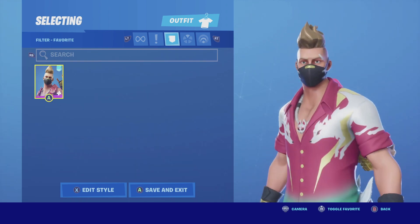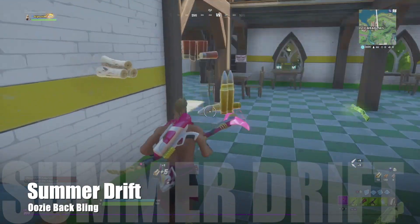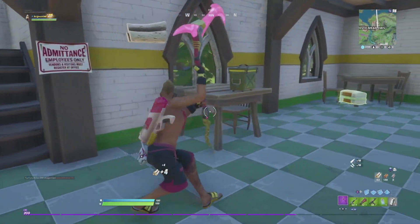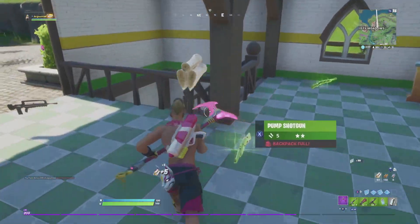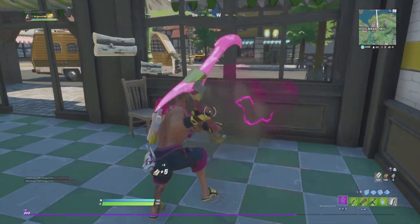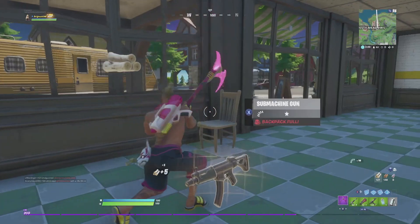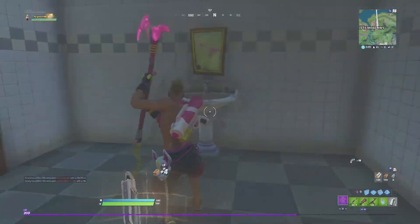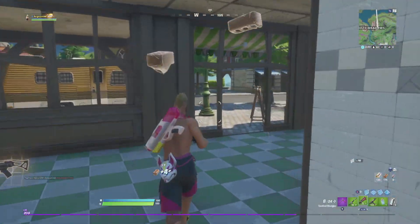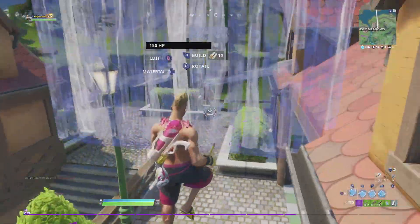Without further ado, let's get this review started. Summer Drift was the first one to actually be using the core mask — just kidding. He is a separate style to the original Drift that was released during Season 5. The skin itself takes it into summer: he has a Hawaiian shirt, summer trunks, and a water gun. He still has his famous mask, but he doesn't have an edit style — he actually puts it on, so that's very disappointing.